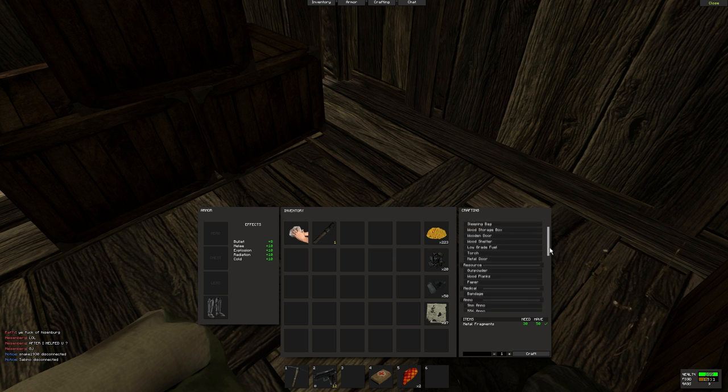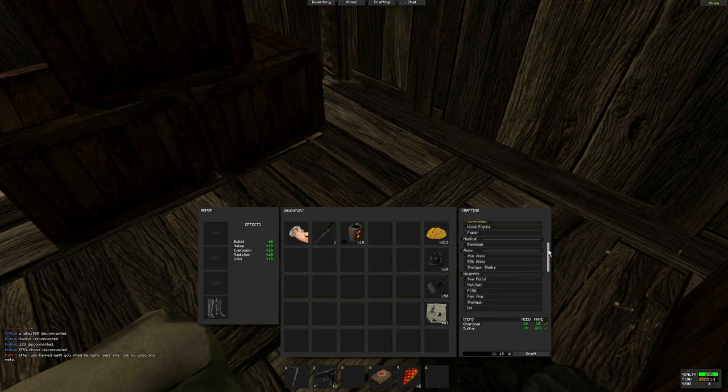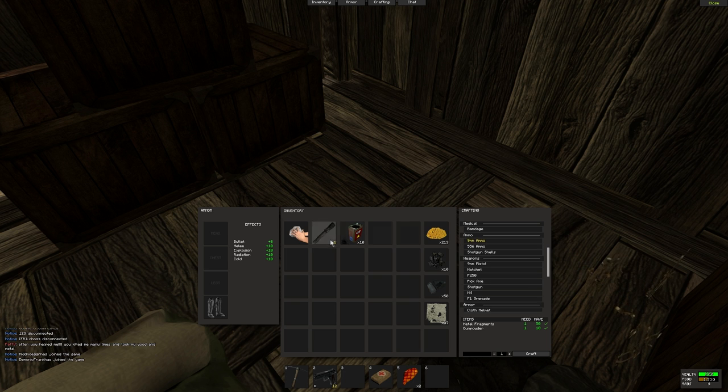Now we need some ammo, so we go to gunpowder first. It'll use your charcoal and your sulfur, and you make some of that. Then from there you go to 9mm ammo, and it'll use some more metal fragments and the gunpowder. And that makes your ammo.